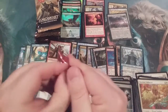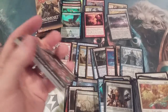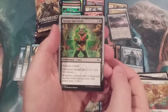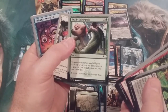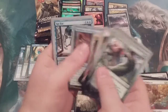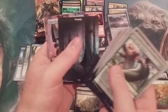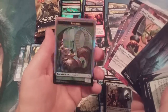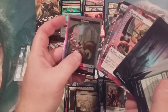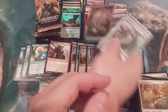Unstable — wouldn't it be something to get one of those beautiful foil full-art Unstable lands? What a way to really put out a 75 episode special. That is just awesome — that's going to the front. Steam Flogger, a Swamp, and a Foil Squirrel Token! That's going right with the regular foils — Squirrel Token just chilling in that wheel, baby.